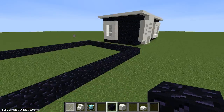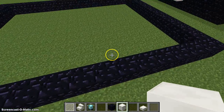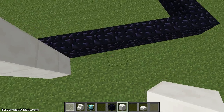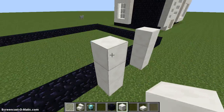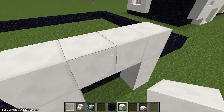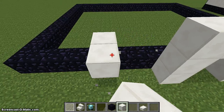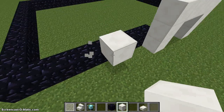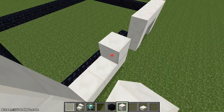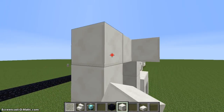So far we have this. Next we grab our quartz and make the entrance right here. We'll put it like this and put in the windows here. We'll keep doing this — the windows are the biggest thing that makes the house look nice. This house has a ton of windows.